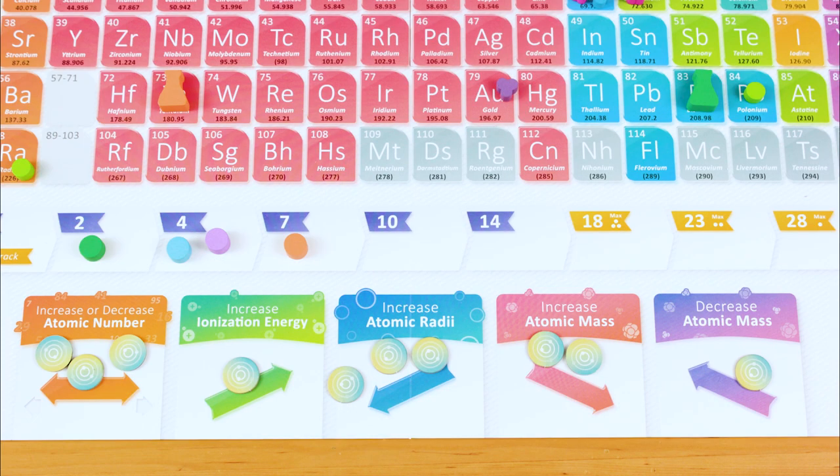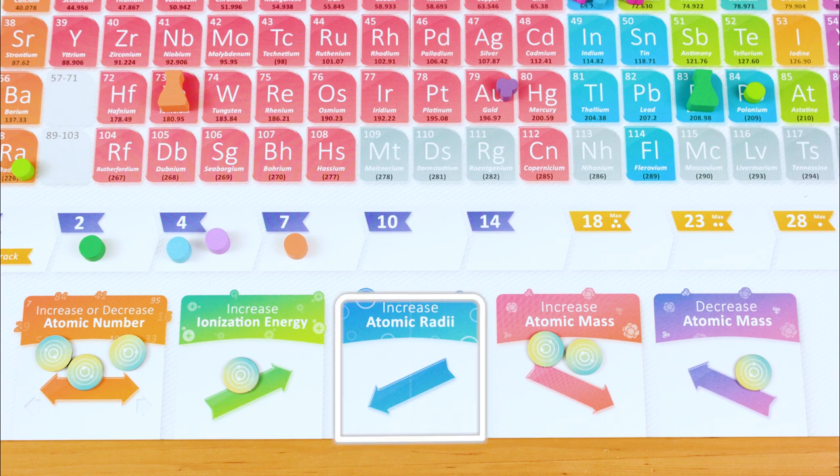If you decide instead to take tokens on your turn, choose one of the periodic trends and grab all the tokens that are piled up on it. Then you have to move your flask one to five spaces, just once, according to the trend where you just took the tokens. If there aren't any energy tokens on the particular trend that you want to activate, you take one energy token from the richest player in the game before moving your flask. In a two-player game, you take the energy token from the box.